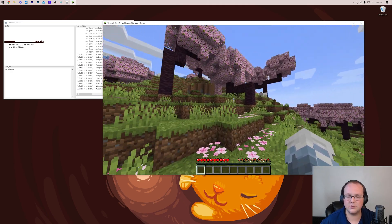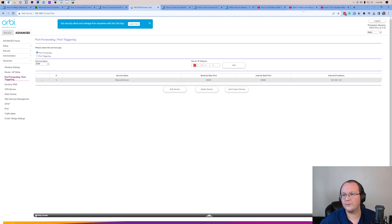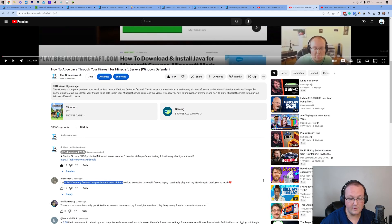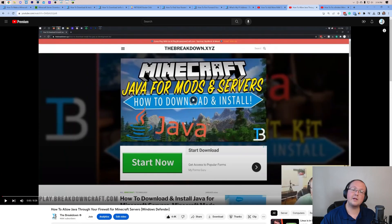But what if your friends can't even join via the public IP? Well, we've got solutions. One of which is that you might need to allow Java through Windows Defender. We have a guide in the description on how to allow Java through your Windows Defender firewall for Minecraft servers. This goes over everything you need to know to make sure your friends are allowed onto your server by your firewall. It could be another firewall on your router or an antivirus blocking you, but generally it is Windows Defender, and this guide covers it. It's helped over 300,000 people with this issue.